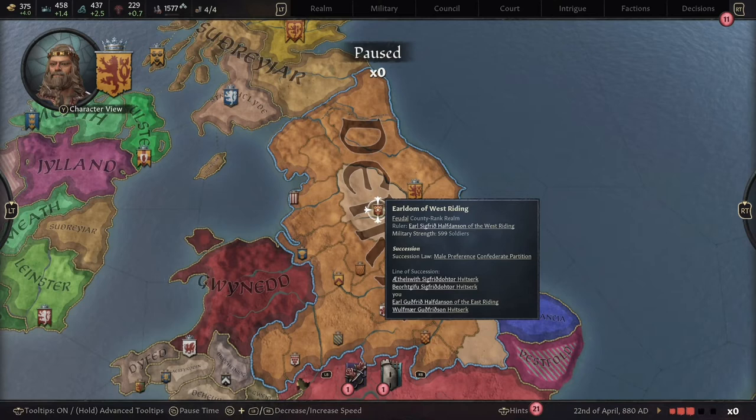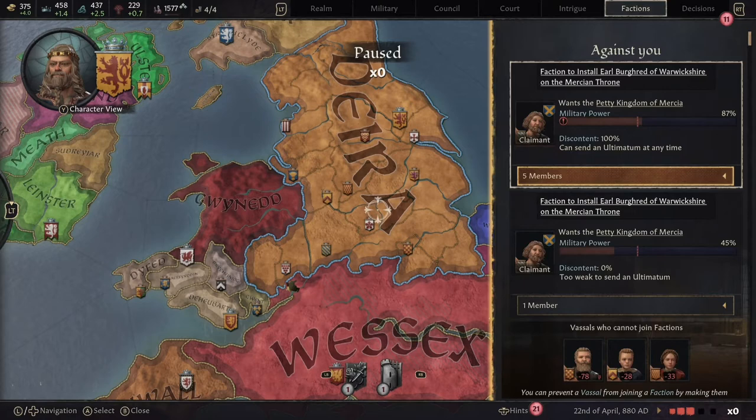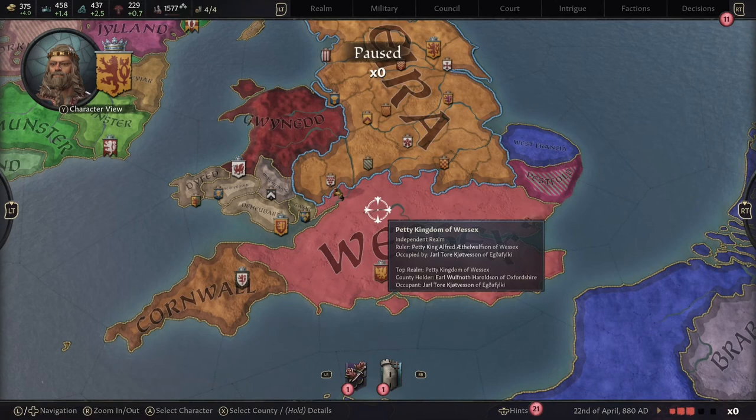Unfortunately, in the last episode after getting Mercia we went straight into war against Wessex, and that created a faction — which we definitely don't want right now. So we're going to try to get rid of that faction and talk through the little bits we'll be doing.